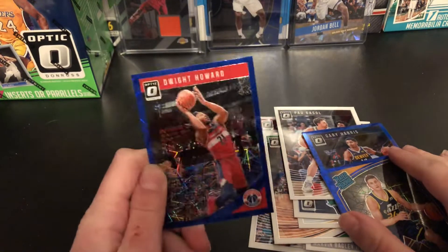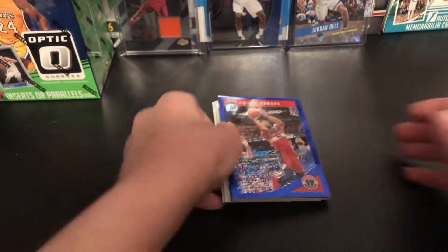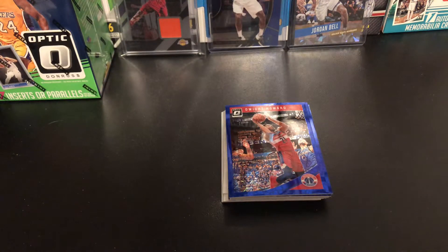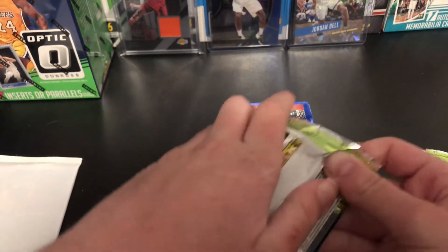Dwight Howard hasn't played in quite a while — I think he's injured. I don't know if he'll play for the remainder of the season or if he's going to re-sign, because it was kind of short-lived with Washington this year. Three packs done, and let's save the red, white, and blue pack till the end and start cracking. We got three inserts — hopefully there's an insert per pack. There are seven packs per box, four cards per pack, making 28 cards for the blaster, so there should be an insert per pack.